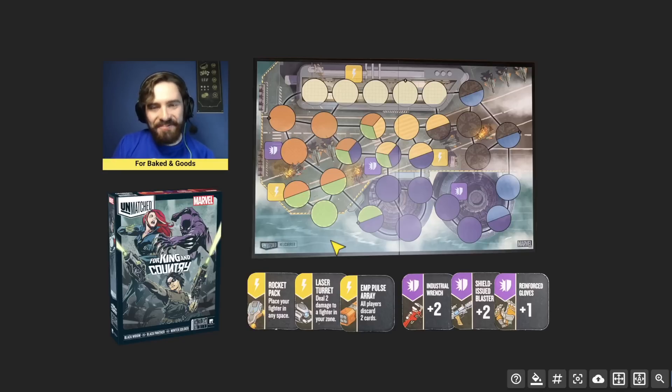The map is the Helicarrier, and four of the five fighters in this box are ranged. There are some interesting things with ranged characters on this map — there are three tri-zones in the middle, and the yellow, orange, green, and purple areas provide a lot of coverage for ranged fighters. But there are still some areas for counterplay from melee characters, like the blue space, the brownish space, and the top control center area.